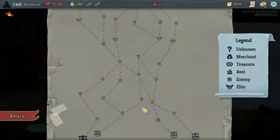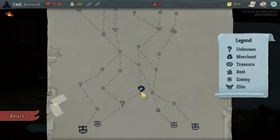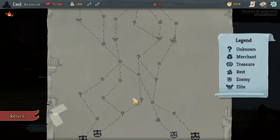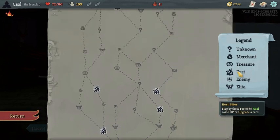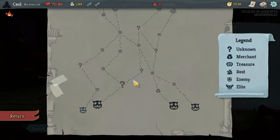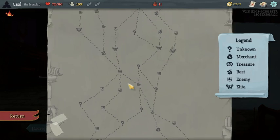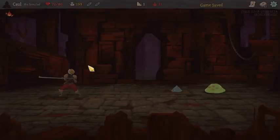I like getting a lot of early rooms because you potentially see those events that let you remove a card, transform a card, or upgrade a card — do stuff with the deck. Thin it out, upgrade it, change it — all kinds of fun stuff there. We got some fine pathing more or less. I think we'll start here, hit these two rooms, and then do this fight. We'll just start like that; I'm not gonna plan the whole thing out right away.